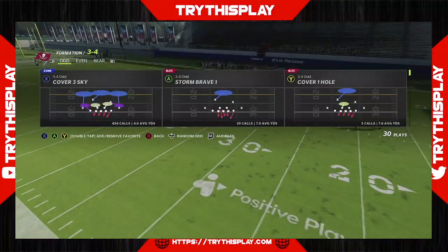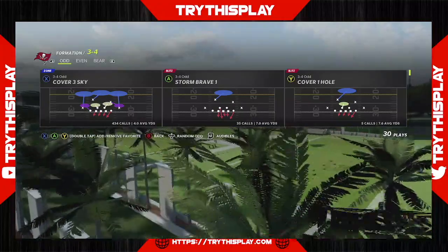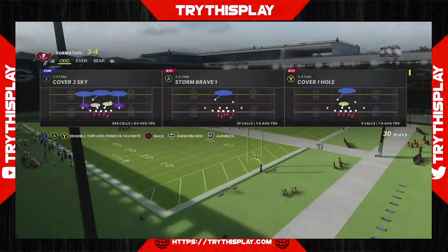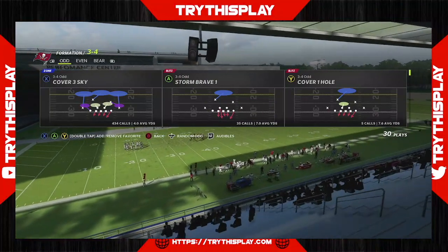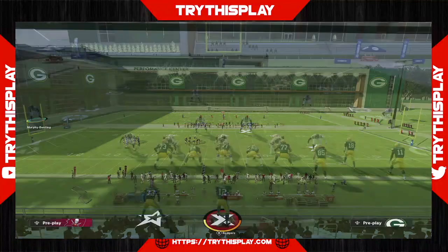I don't want you just to live off the blitz, but I am going to bring you another screamer because that's what you love, and I'm going to give a little extra this time — a little coverage behind it. Today I'm bringing a play from the New England ebook, which is the 3-4 odd. This blitz works out of every single coverage, and that's why it's such a good blitz — you can disguise it well.